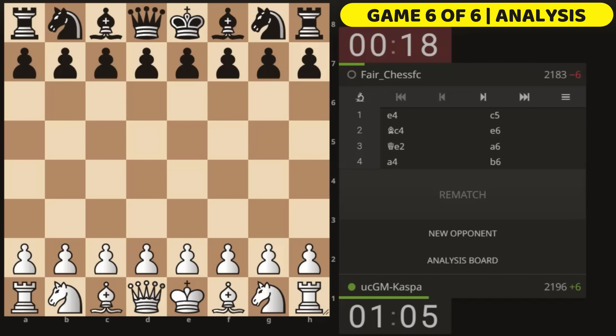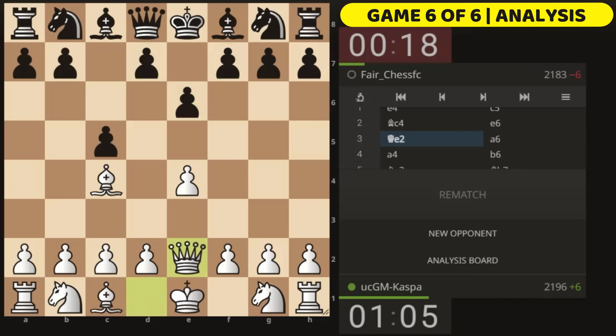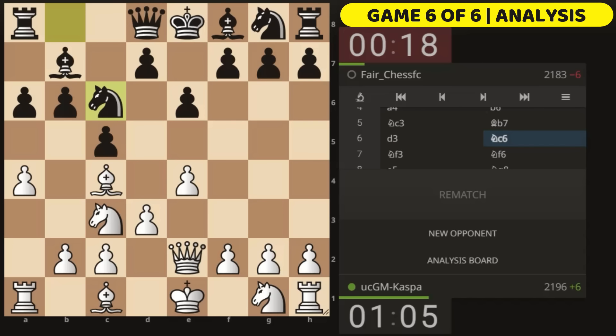The last game ended in 21 moves against a 2183-rated opponent. After e4 c5 Bishop c4 e6 — this is the setup you're going to see most of the time. I played a4 because a6 goes together with a4 to stop b5. My opponent played b6 for some reason, I played Knight c3, Bishop b7, d3, Knight c6 — I anticipated this and played Knight f3.